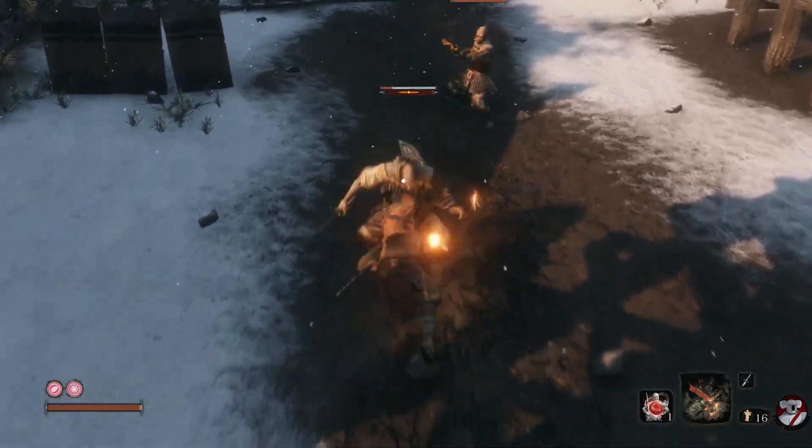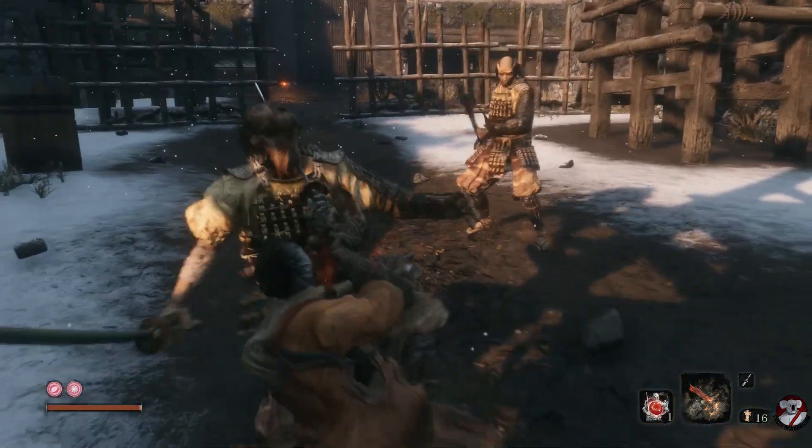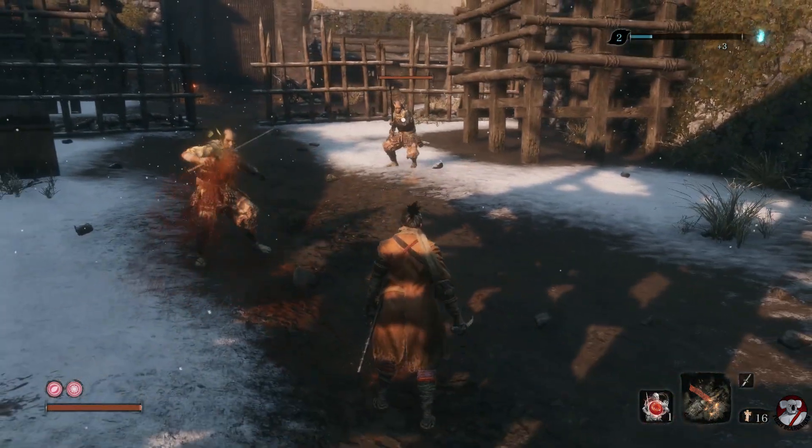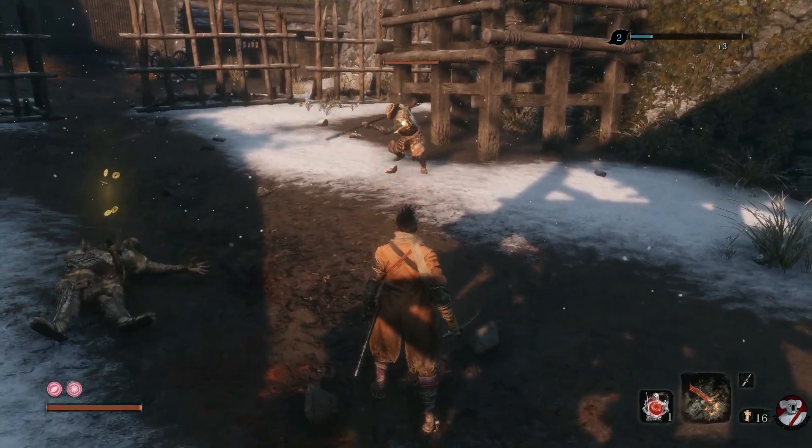Then run back and thrust this front guy. Thrust him again and you'll get a death blow on him, then wait to Makiri counter this guy. Make sure you run back so you don't accidentally start the bull encounter. Makiri counter now.